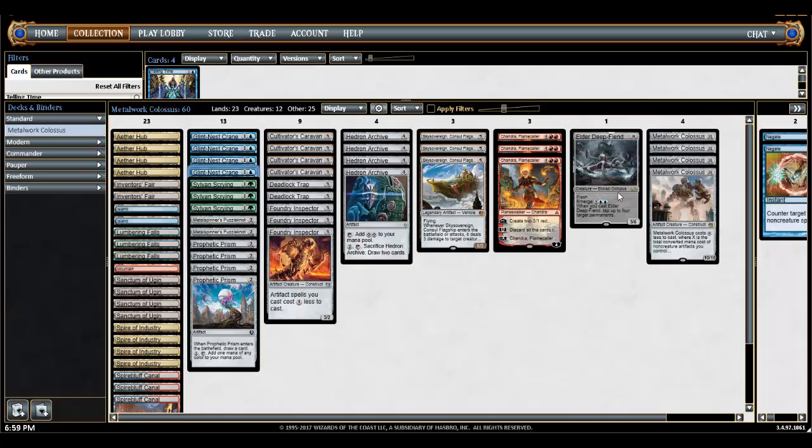But there are a lot of ways to find Metalwork Colossus in the deck — you can draw one of the Inventor's Fairs, Sylvan Scrying, the Colossus itself, or dig for it with the Crane. Several ways to find it, and it really does synergize well.